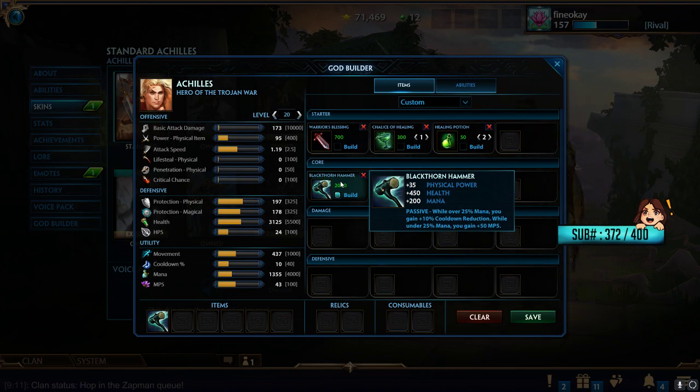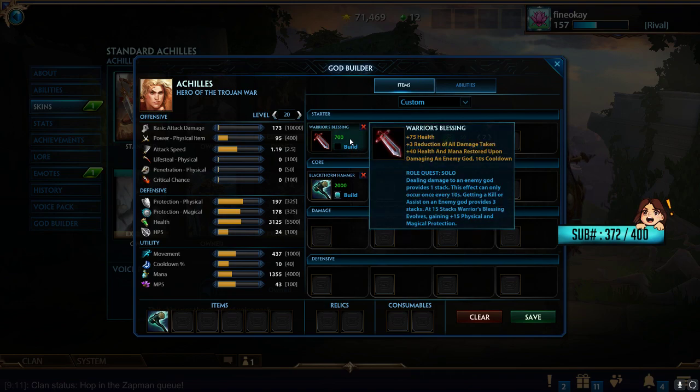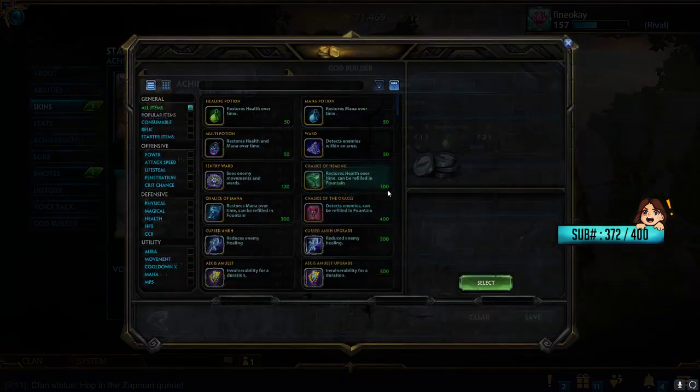Black Thorn gives 450 health, which is really the big thing — a ton of health — and it allows you to build more protections and utility rather than health in the rest of your build, since you're getting so much health from this one item. The 200 mana is really nice as well, and the passive is great with 10 CDR, so you basically always have 10 CDR after getting this item. The MP5 is really good too — if you get below 25% mana it's 50 MP5 — and you also have Blue Buff. Warriors Blessing is definitely viable now, but it's not the end-all-be-all for every game.